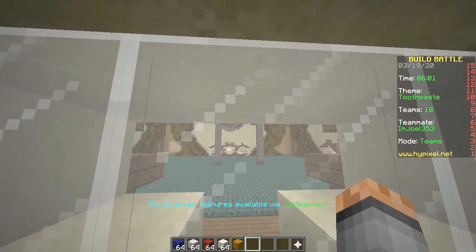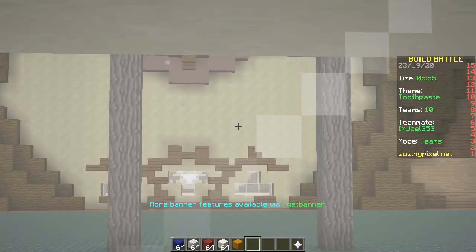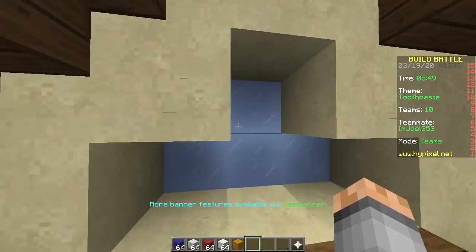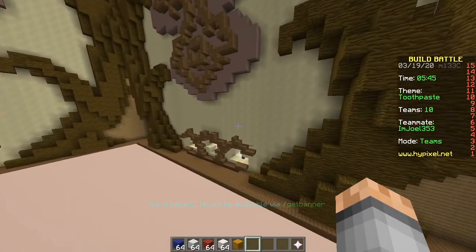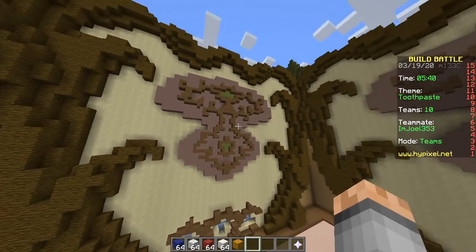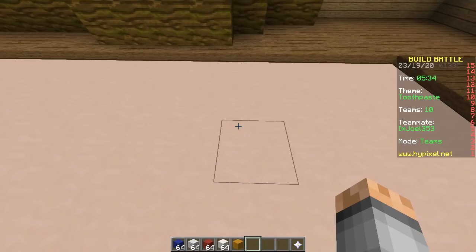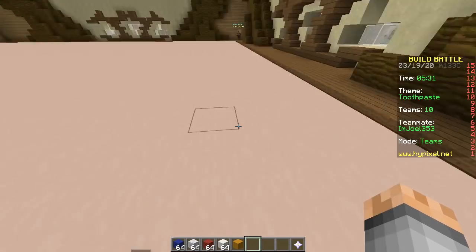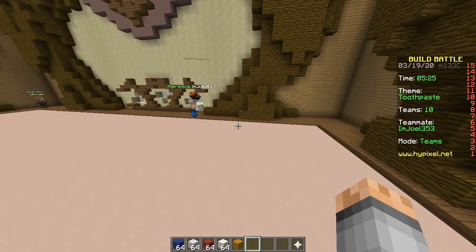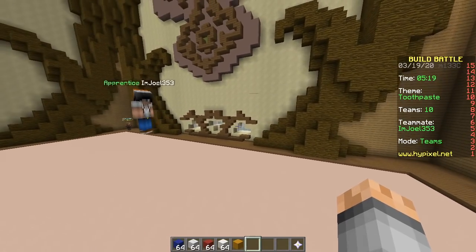I can already anticipate someone's gonna make a toothpaste with a face on it. Let's see what they are building — a tree. Over here they are building nothing. This side has someone — they put lava down. See, that's what I mean, toothpaste is such a terrible theme. We're gonna make a toothbrush. I'll start on the head, then you can make a stick all the way over there, put some bristles on it with white wool, and finally some toothpaste. All that has to be done in one minute — good luck.